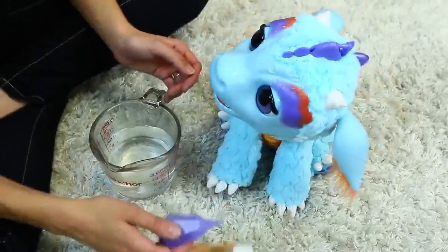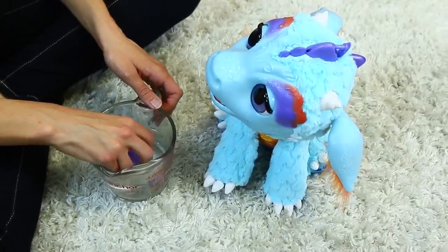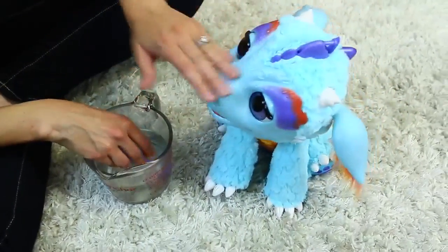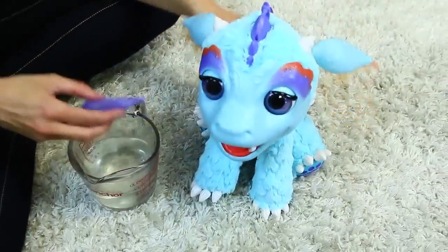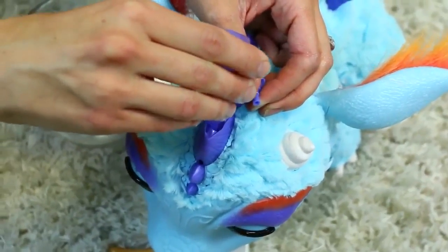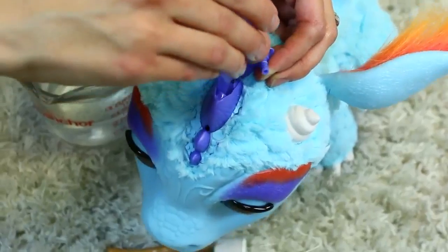She'll kind of sneeze on the marshmallow to toast it. It came with this little diamond bottle — so let me fill this up real quick. Oh so cute! It's like the cutest thing ever. There's like a little spout on her top, and this is what you use to fill her. So like you squeeze it right there — she's like hey! That's hilarious. Her mouth lights up too.